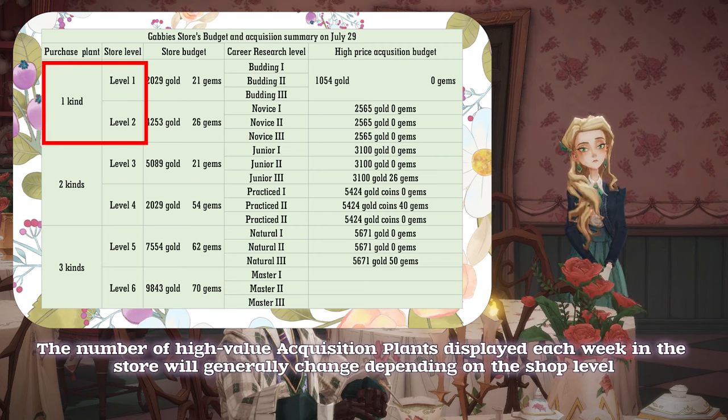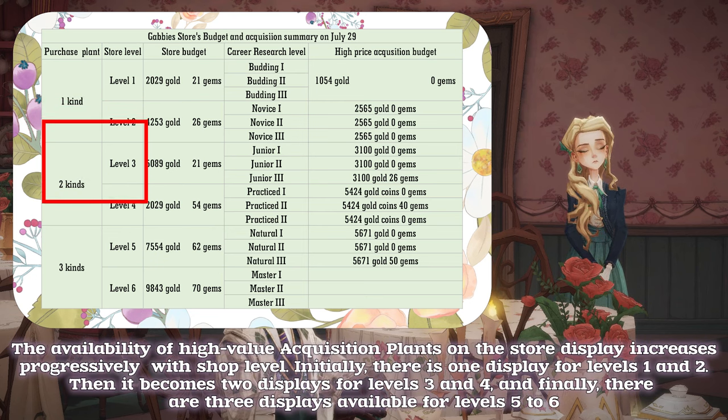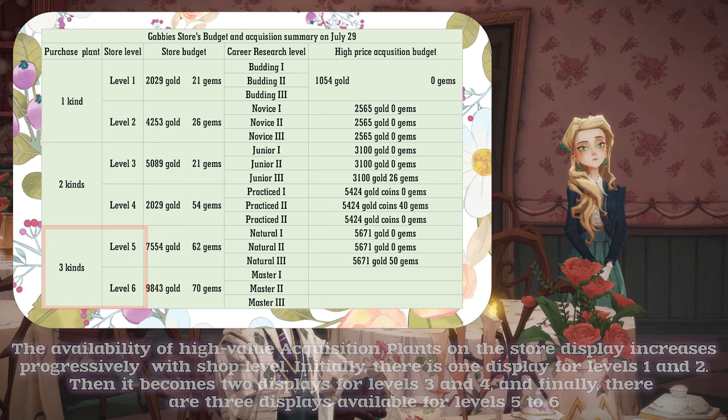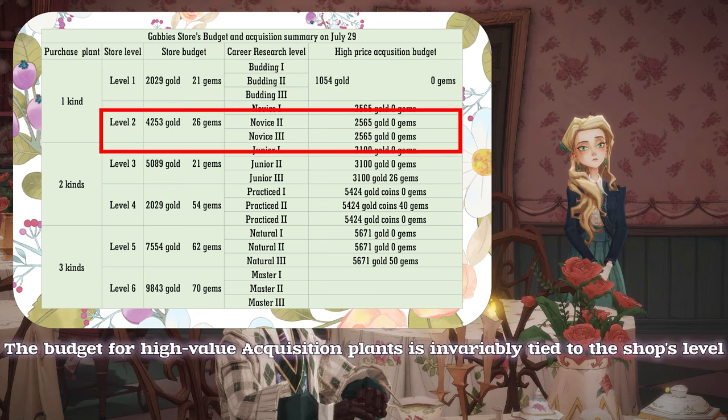The store's available budget is predetermined and will change depending on the shop's level. The number of high-value acquisition plants displayed each week in the store will generally change depending on the shop level, and their availability increases progressively. Initially there is one display for levels 1 and 2, then two displays for levels 3 and 4, and finally three displays for levels 5 and 6. The budget for high-value acquisition plants is invariably tied to the shop's level.